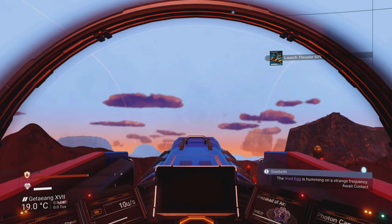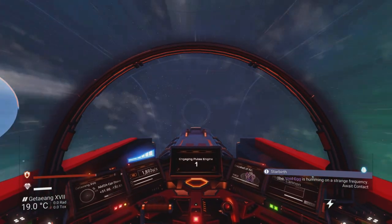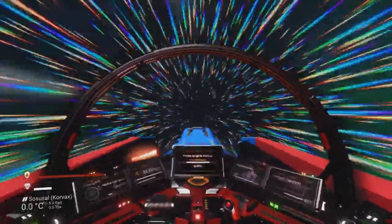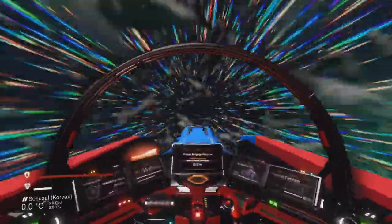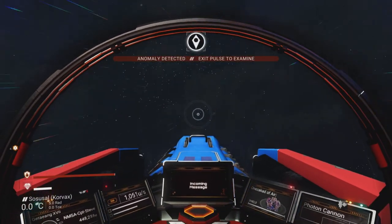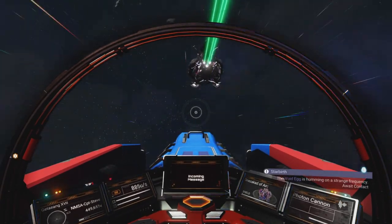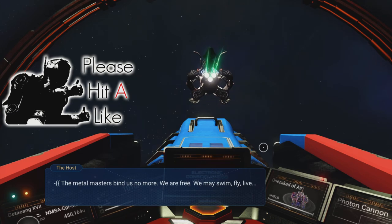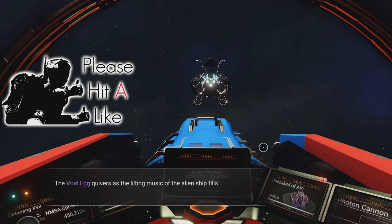I need to await contact again — flying up into space and engaging pulse drives like last time, hopefully bringing in the alien ship. Taking off, heading into the blue. There's some turbulence from asteroids, but one of those cool ships is flying in. I'm really hoping our living ship looks something like that — it looks amazing!